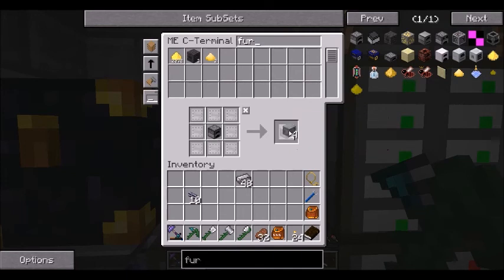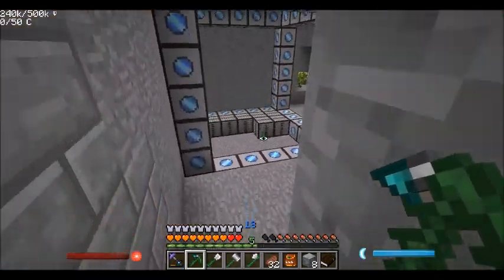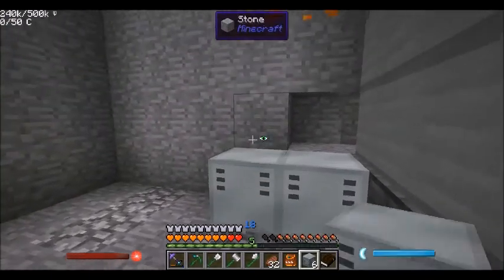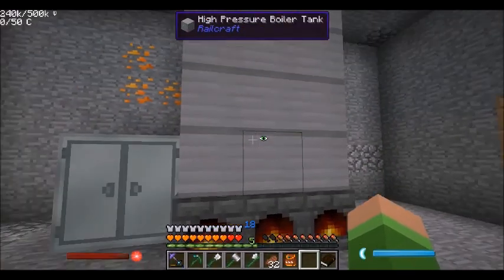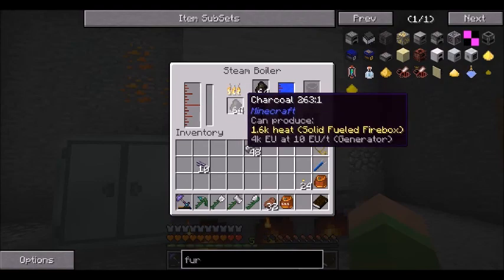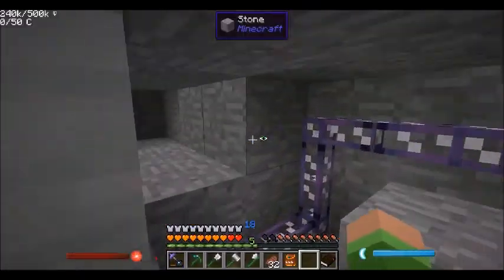We make steam ovens — it's a 2x2x2 multi-block, so we're going to need a total of eight. We'll slap this bad boy right down next to it on this side. We've got a multi-block! Once this gets up going — and it's going to take a while, we're only at 38 — even once it hits 100 it'll go all the way up to 1,000 degrees Celsius, and that's when it's really efficient. You can see it's slowly starting to burn a little bit slower.